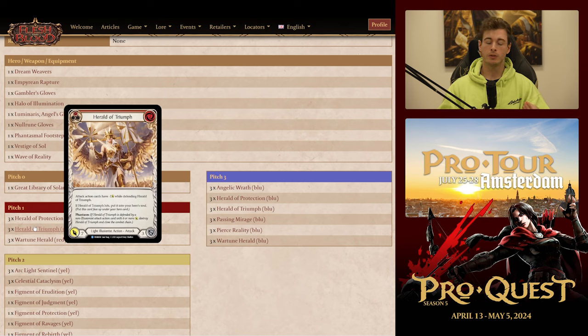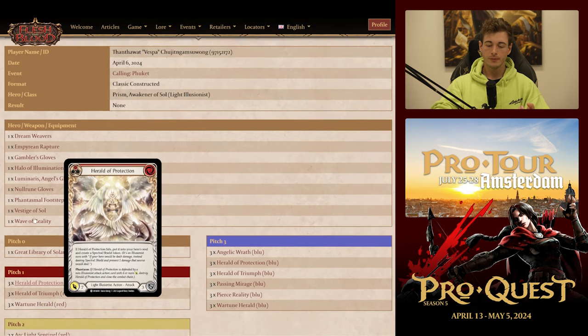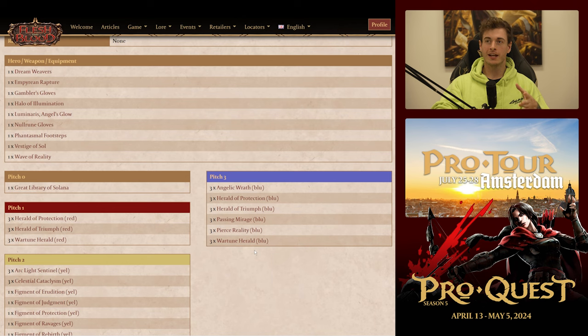Watching Herald at one for seven is just the best rate — the way resources line up on your turn, you go pitch a yellow, attack with a herald, pitch a blue, attack with your angel, float one — Watching Herald fits perfectly. Herald of Triumph is slightly different but in most of the format — outside of some guardian decks — is basically two-for-seven: on hit, get a figment. Fantastic rate, fantastic card. Even the blue version is still stripping two cards and most likely not getting popped.